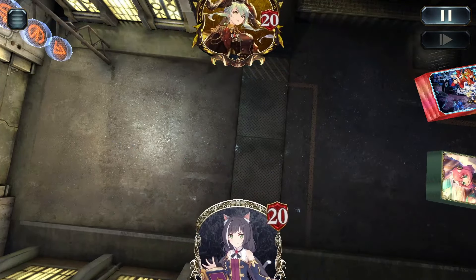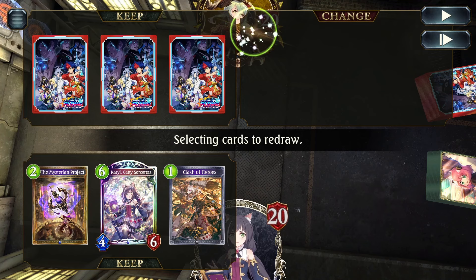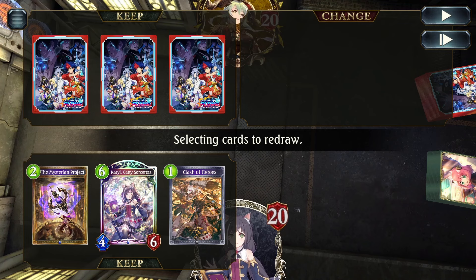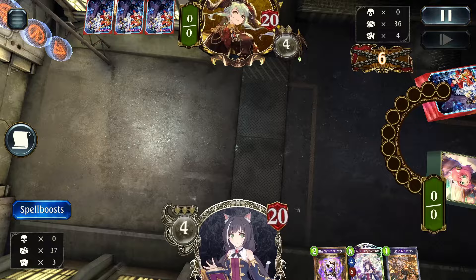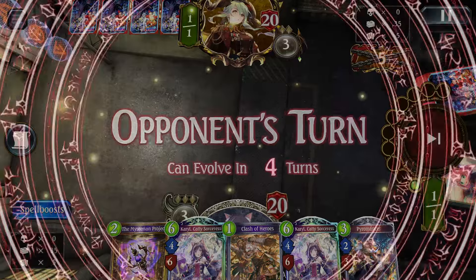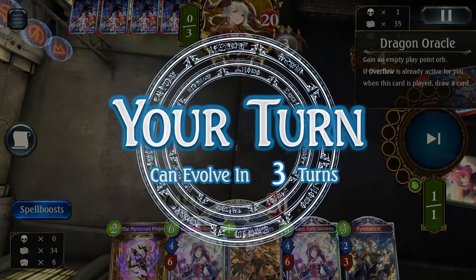Last game for today — we are going second again, apparently my game set just keeps going second. We are going against Dragon. I open Carol and just go ahead and keep it. Carol does work against Dragon — they don't really have many good ways to deal with it. Most of their wards come in once with Viridian Magna, and we can use Clash of Heroes for that. So the Carol OTK is quite effective against Dragon. By keeping the Carol, we pick up a Mysterion Project, so we can start looking at triple Carol Exodia lethal.